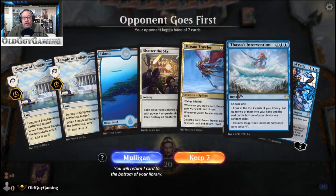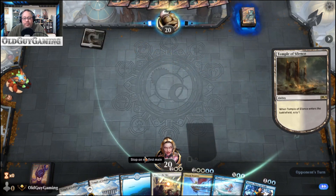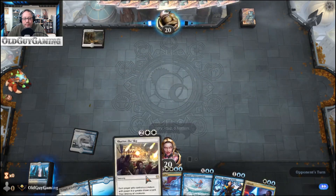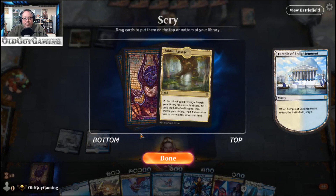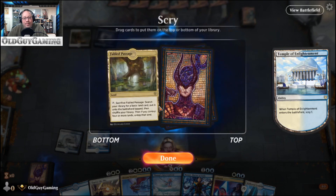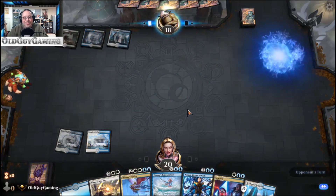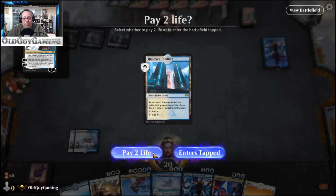This looks pretty straightforward, so we'll keep the hand. Control decks tend to be a little bit slower, so we're just going to drop the Temple. That'll give us the four mana we need. It looks like we might have a mirror match going on — Narset was going to be my next play. There's his Teferi, so we'll do the exact same thing. Control versus control — that should be fun.